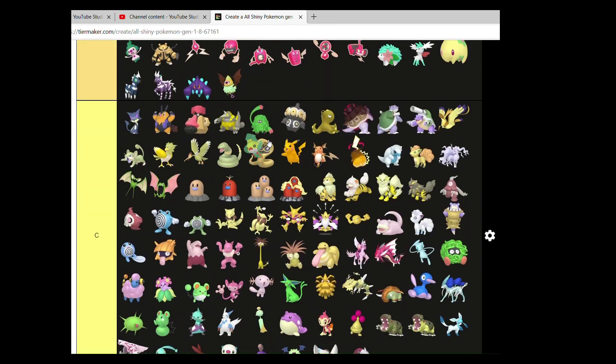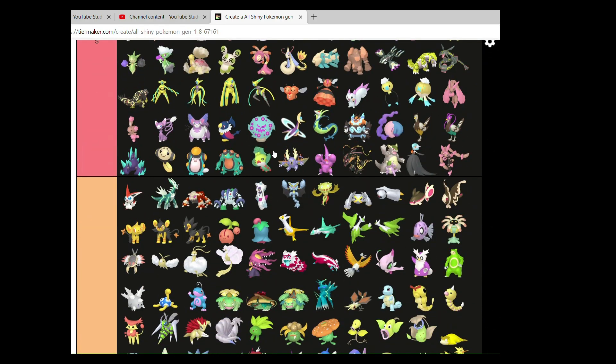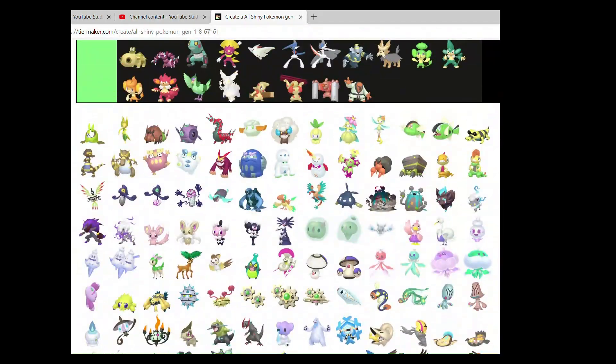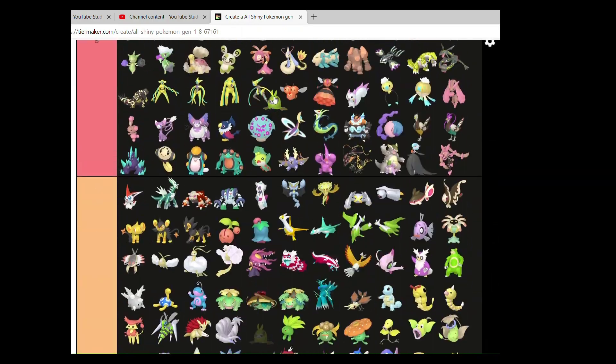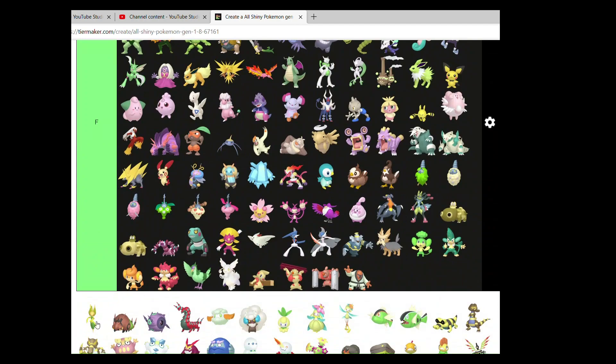Sewaddle — S. I love its adorable colour changes, looks so nice. And then the rest of the line can go in A. Not as big a fan of Swadloon and Leavanny as Sewaddle, but they work well enough.